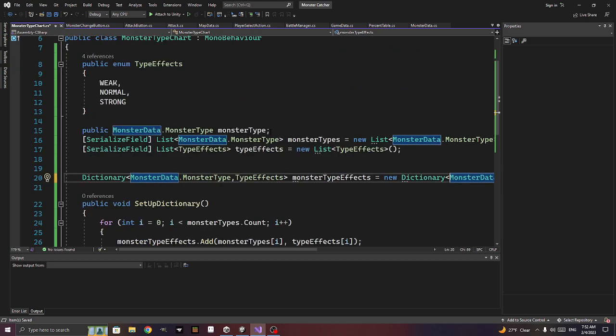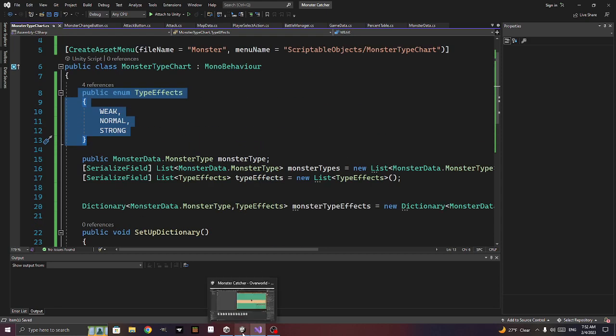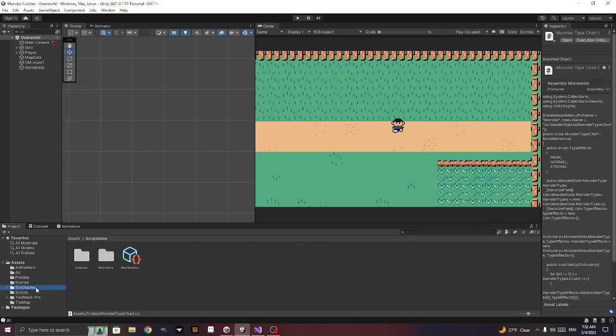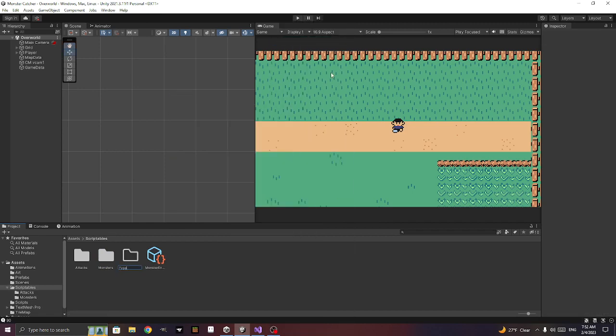So basically each monster_type has a list of other monster types set to whether they're weak, normal, or strong — that's how that works. Let's create one so you can see. In our scriptables, let's create a new folder called type_charts, then create a new scriptable object.